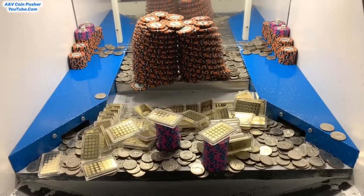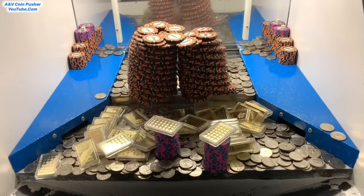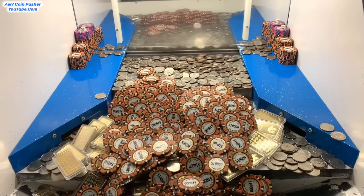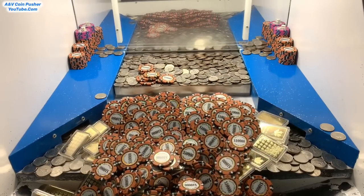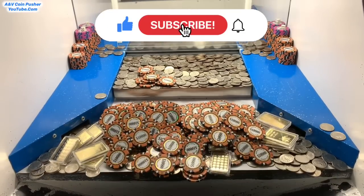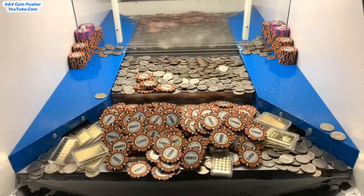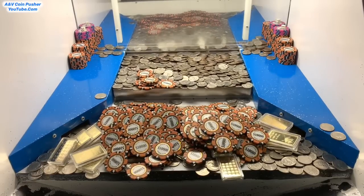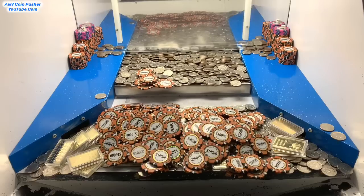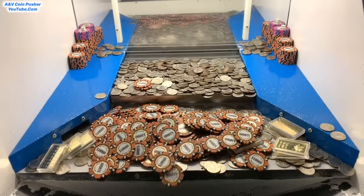Look at all those towers falling down — that's incredible! All the towers are falling in pretty good spots. About to get all those $10,000 chip towers — there they go! The loot chute got clogged, let's get it cleared out. That's the waterfall we were waiting on — wow, this is pushing extremely well today, making out like a bandit. Look at all those $10,000 chips we're winning — that's where all the big money's at.